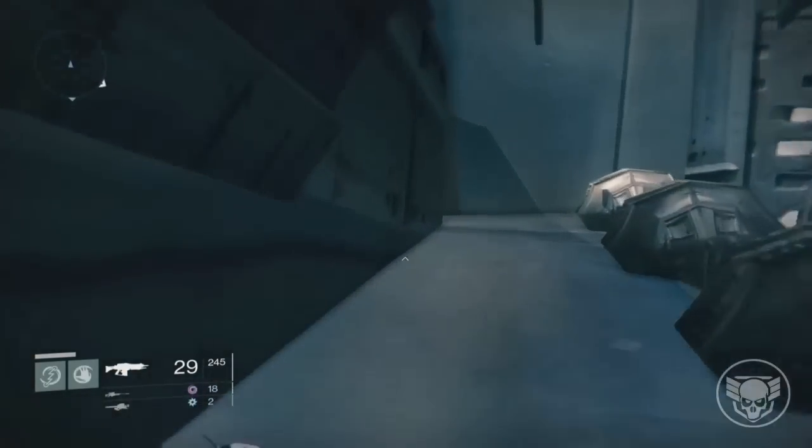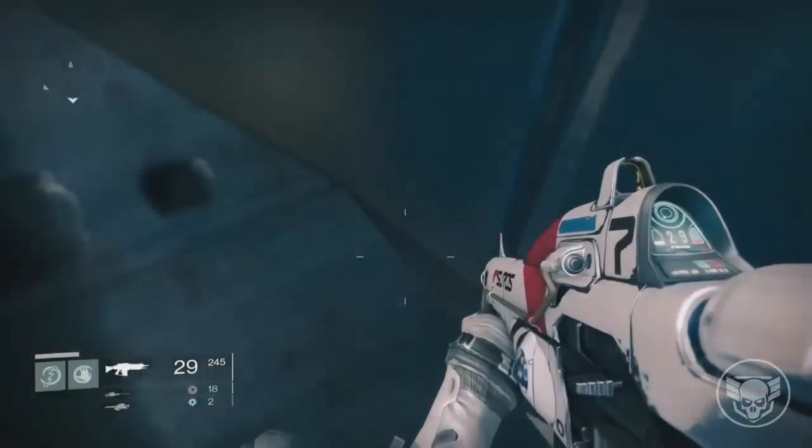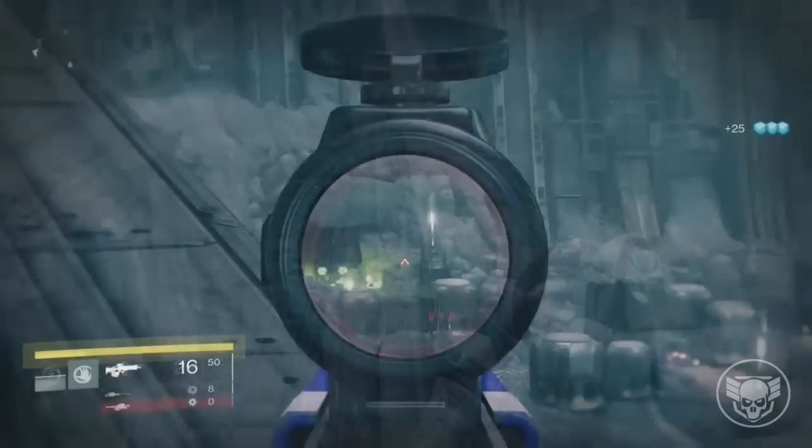Every single class can actually get up here. You want to jump to this little spot, then there'll be another little ledge — jump on that and then jump on this little ledge, and yes, this is it. You are done. If any players are in the area the enemies will not spawn, so make sure everybody is actually up here.